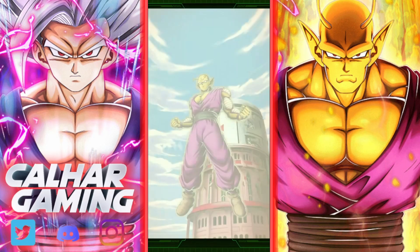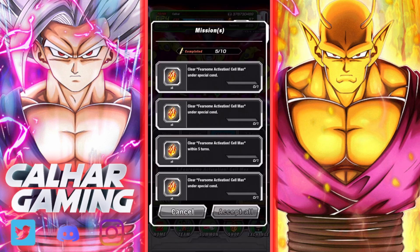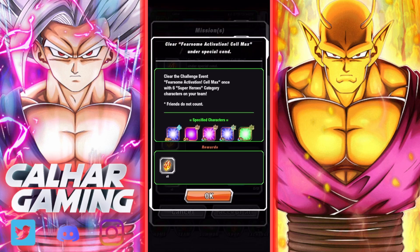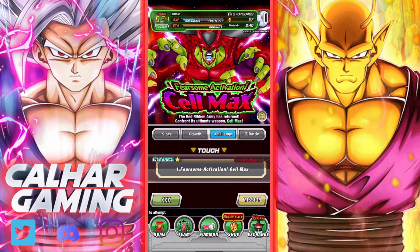What we're going to do is jump into one of the hardest events in the game — the Cell Max event — because we also got some new missions to complete it in five turns, and to complete it with six superhero category characters on your team. You do get some extra free Dragonstones for doing that as well, and there are some other missions I've yet to complete.